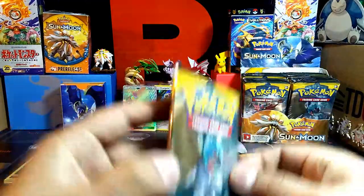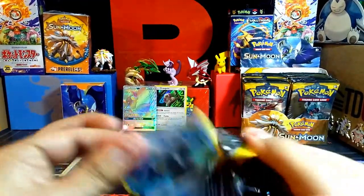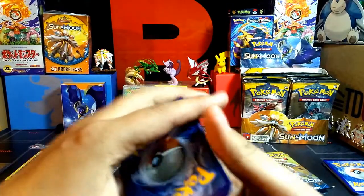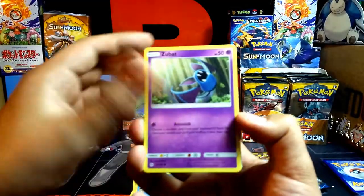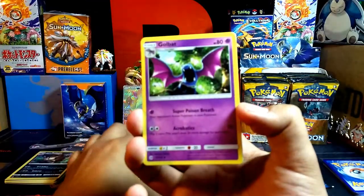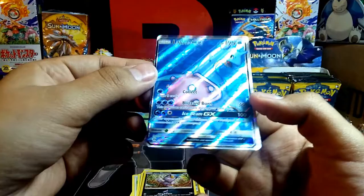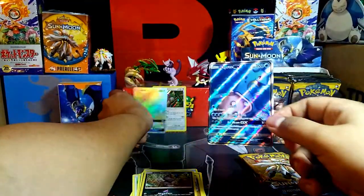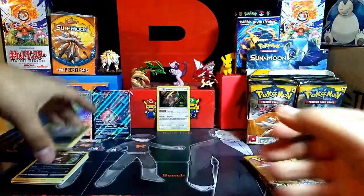Man, that's a nice card. Third pack. Starts off with Wingull, Stufful, Poipole, Zubat, Shellder, Metal Energy, Pokémon Catcher, Golbat, Dragonair, reverse holo Meowth. Oh man — and a Lapras GX Full Art! Killing it with pulls. So we've got these two. That is sweet, oh my gosh. Three for three!